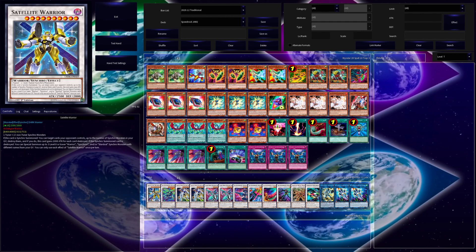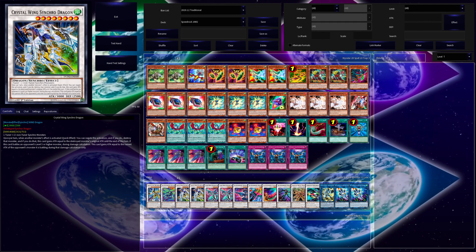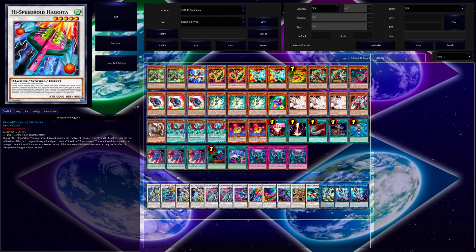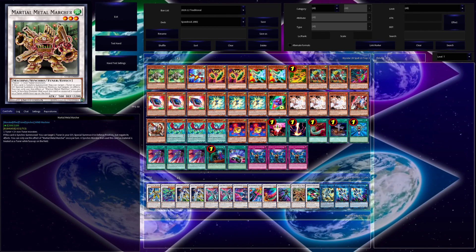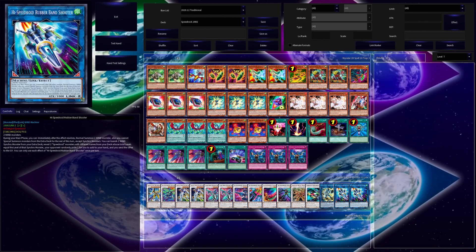For the Extra Deck, I have one copy of Satellite Warrior, one Hi-Speedroid Kite Drake, two copies of Crystal Wing Synchro Dragon, one Hi-Speedroid Kendama, one Hi-Speedroid Hagoita, one Hi-Speedroid Chanbara, one Hi-Speedroid Puzzle, one Marshal Metal Marcher, and one Formula Synchron. Then I have one copy of Crystron Halqifibrax and two copies of Hi-Speedroid Rubber Band Shooter. So yeah, that's it for my Speed Roid deck.